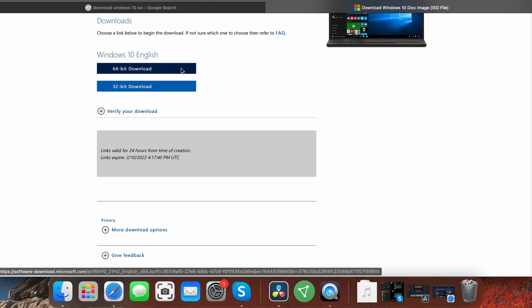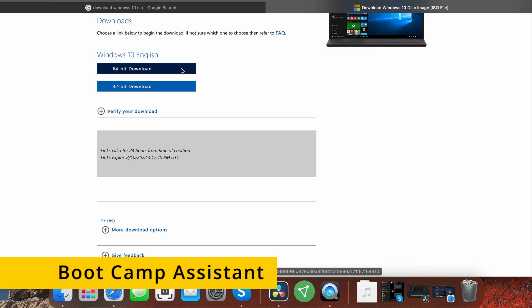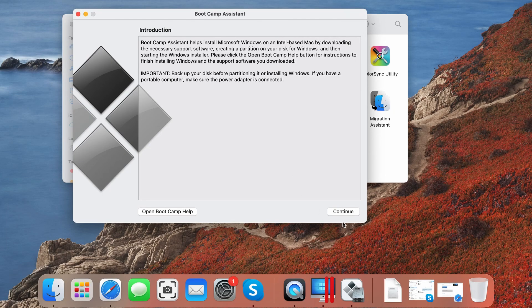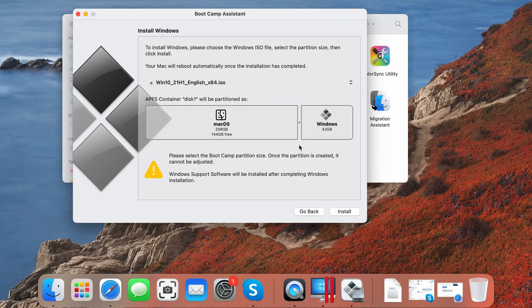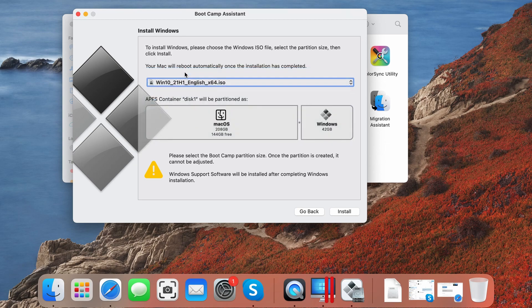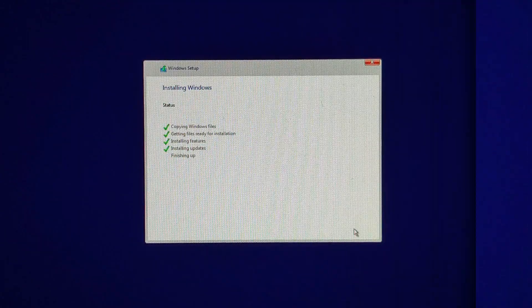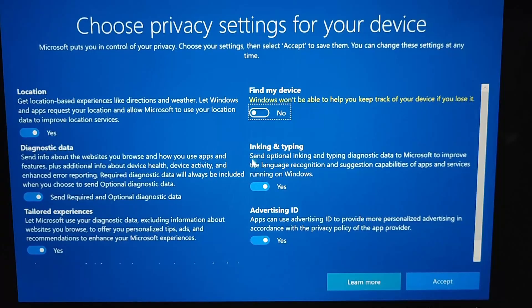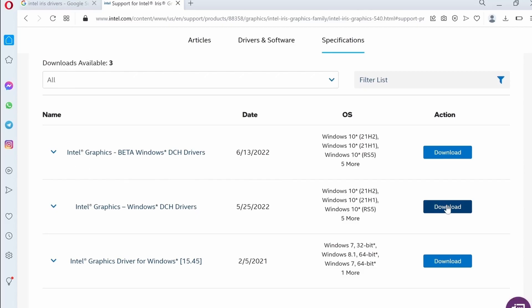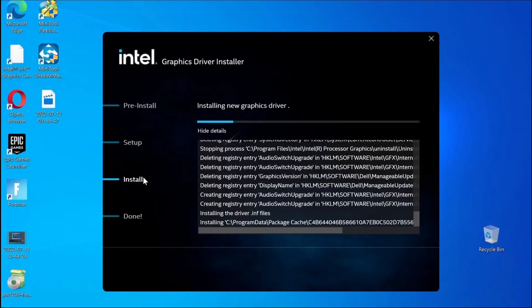To get Windows on your Mac with the Bootcamp Assistant, first go to the Microsoft site and download a 64-bit Windows ISO file. Then navigate to the Utilities folder on your Mac, launch the Bootcamp Assistant, and click Continue. Load the ISO file, then allocate at least 120GB to the Windows partition and start the installation. Next, simply follow the prompts to install Windows and personalize its settings. The only thing left after that is to install any necessary drivers so that your Mac can run Windows without any issues.